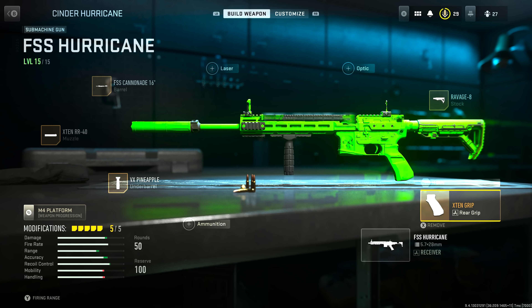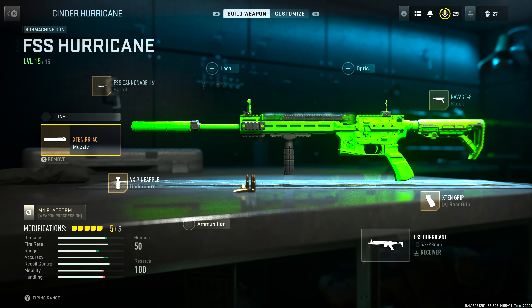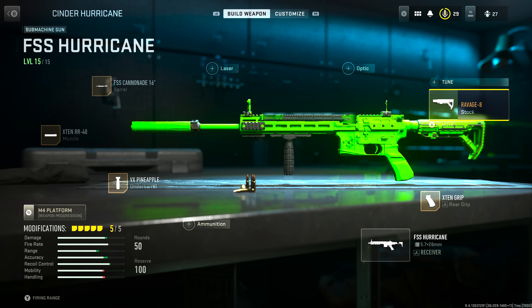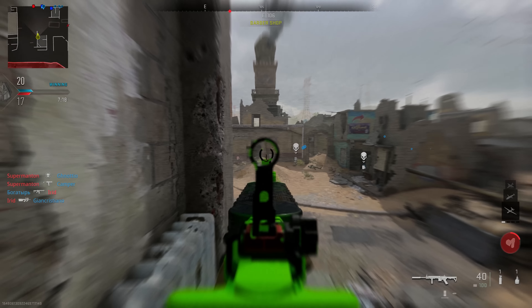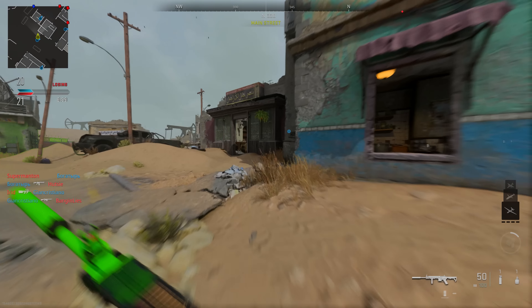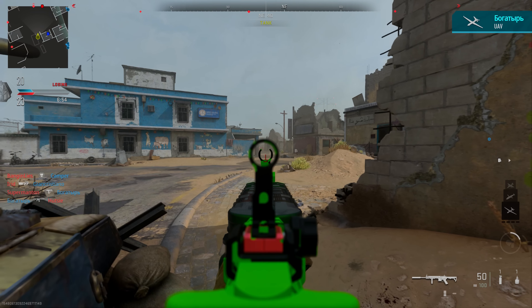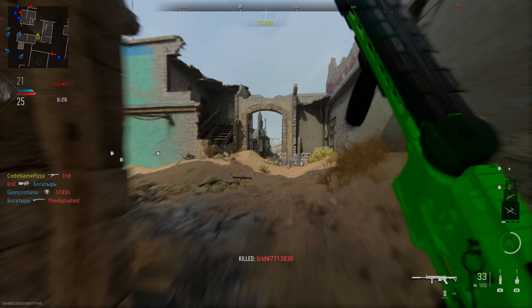For this exact long-range, no-recoil build, here are the attachments: in the grip, the X10 Grip; underbarrel, the VX Pineapple; muzzle, the X10 RR40; barrel, the FSS Cannonade 16; and stock, the Revenge 8. You can see in the gameplay right now that I'm getting ridiculously long-range kills with barely any recoil and pretty quick damage. You'd assume a muzzle that's technically a silencer would drop your damage range, but it really doesn't. Try out the FSS Hurricane — you will not be disappointed with these attachments.